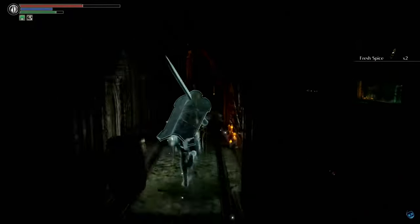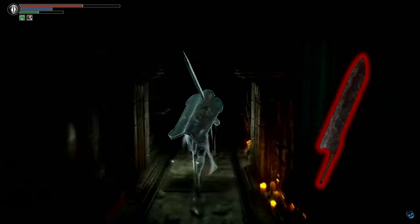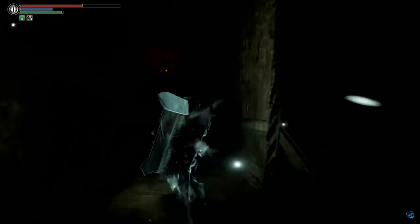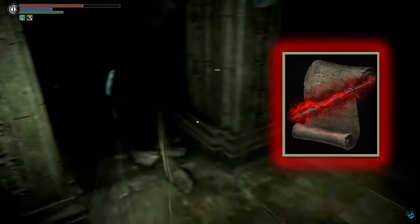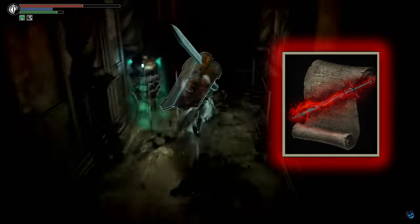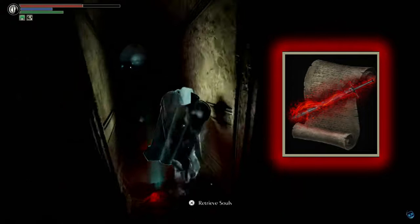For this fight I am using the Meat Cleaver, which can be created by Blacksmith Ed by exchanging the Swollen Demon Soul dropped by the Adjudicator boss. I will also be using the Curse Weapon magic spell to buff the sword, which boosts weapon damage by 50%. The spell can be learned from Yuria the witch in exchange for the Silver Demon Soul, which is dropped by the Penetrator boss.